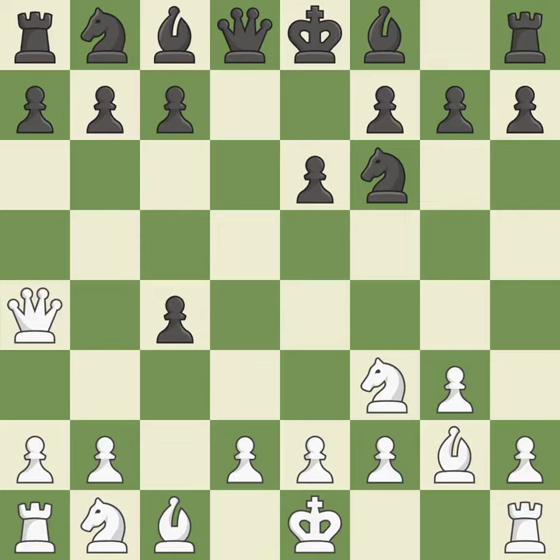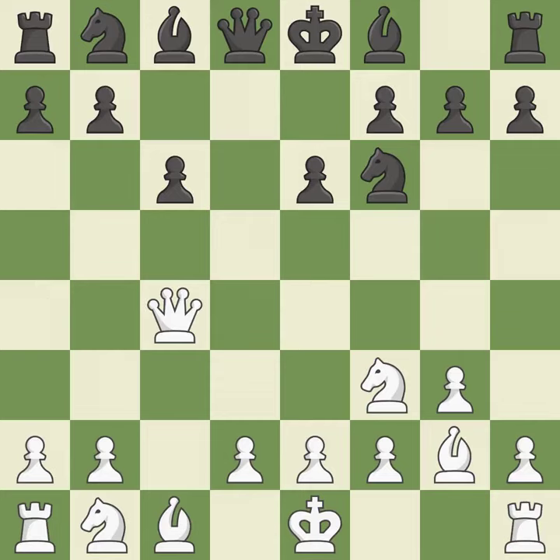Qa4+ gives a check, develops the queen and attacks the C4 pawn. This blocks the check from an opposing queen. Recaptures from a previous move. This is the only good move.